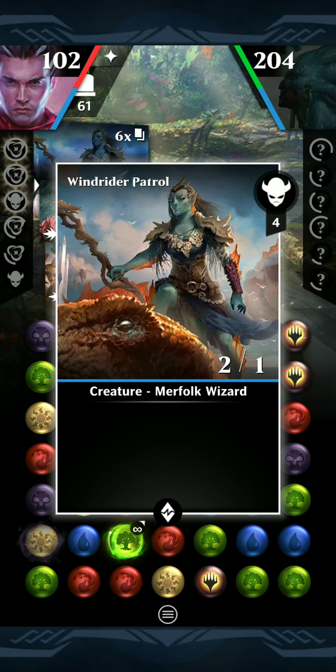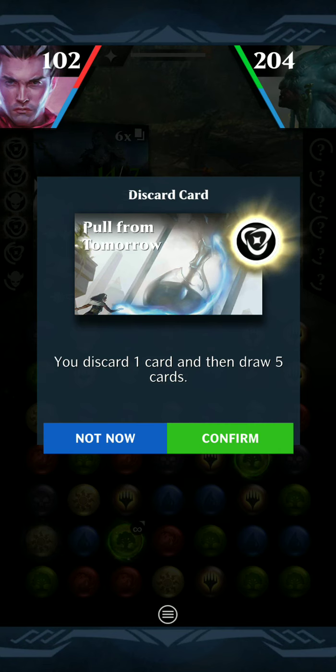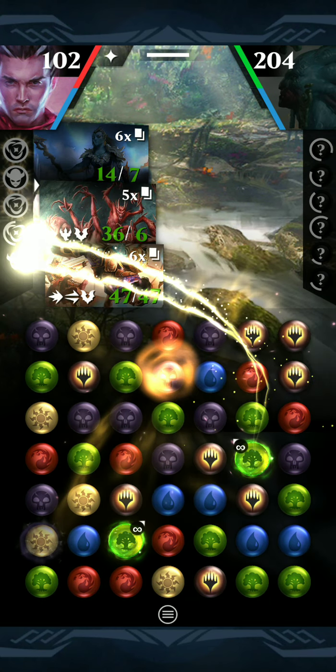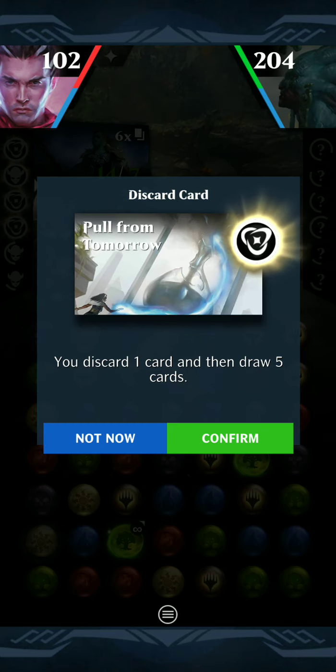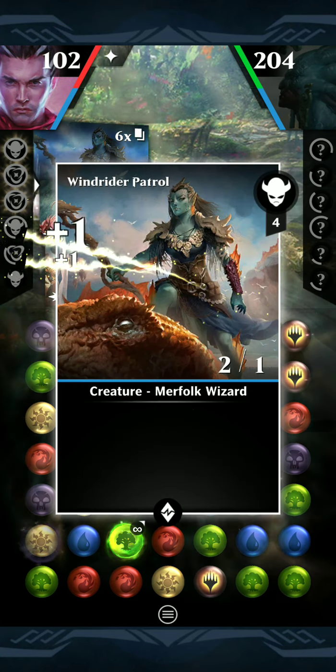This is a really, really cool archetype, and you really only get to do it on this event where you get the special thing that when you draw cards your stuff gets mana. We have enough Merfolk cast right now. Basically all we need to do at this point is just keep looping until we have enough power on the board to win.